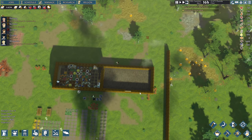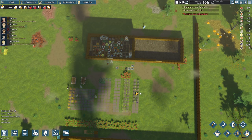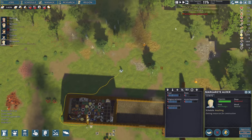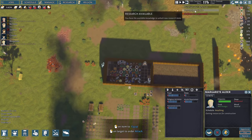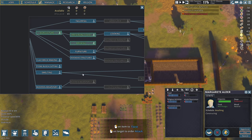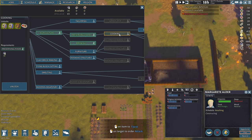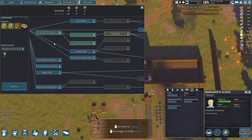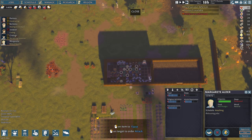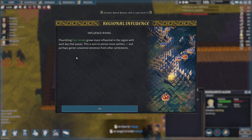I can hear the wood chopping. This sometimes happens — they get exhausted even though they've slept the whole night. We could be doing some more research but I'll hold off for now. Cooking would be good — we already have basic cooking though. Do I have any meals being cooked? Yeah, we set that up last time. Influence is rising — this is sure to attract more settlers. That's good.